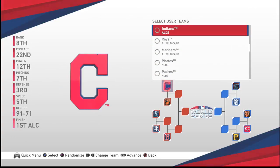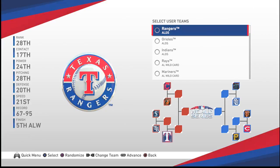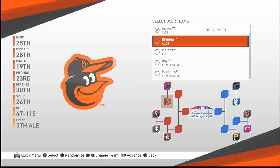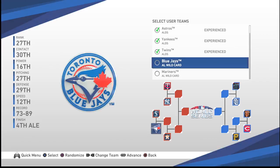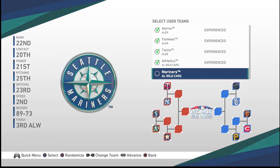So now we're going to set it up. You clear the mechanism because what you want to do is put the seeding correct. In the American League, the first team should be the Astros — number one seed. Second seed, and I check because I want to control all these teams; I want to do it just like I would do a franchise mode. The next team will be the Yankees. Third team will be the Twins. First wildcard would be the A's, and the second wildcard team in the American League would be Tampa Bay.